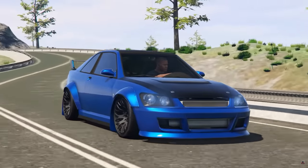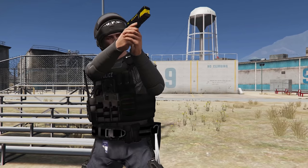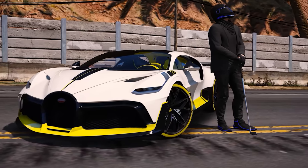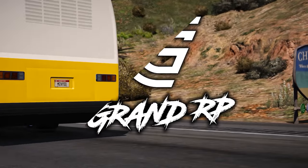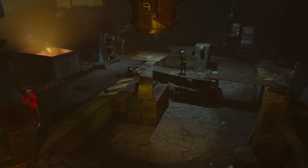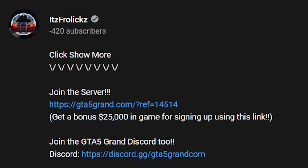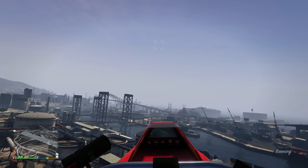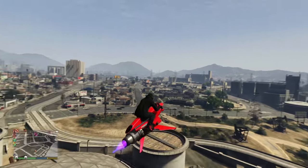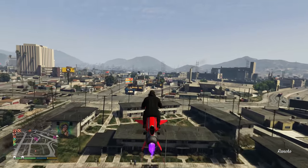Just before we end the video, let's take a quick look at today's sponsor. Have you ever wanted to play GTA 5 as a police officer, a doctor, a gang member, or drive hundreds of different real cars? Check out Grand RP, one of the best role play servers in the world — click the link down below in the description and when you join you get $25,000 in-game completely free. That pretty much wraps up the video for today — thank you so much for watching, I hope you enjoyed it and hopefully these tips and tricks help you out in GTA Online.